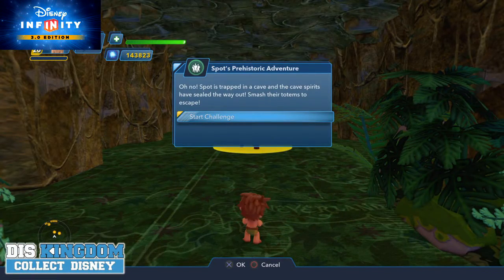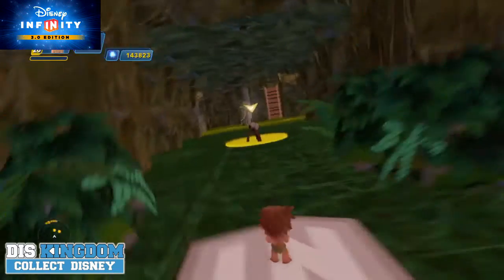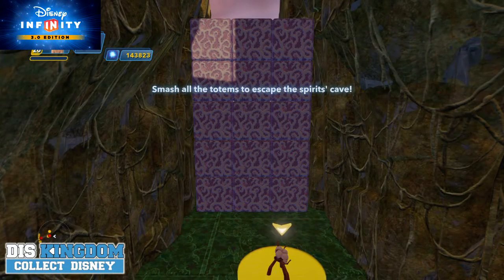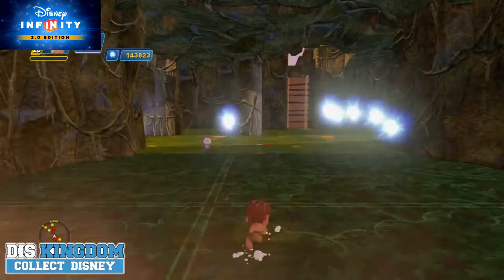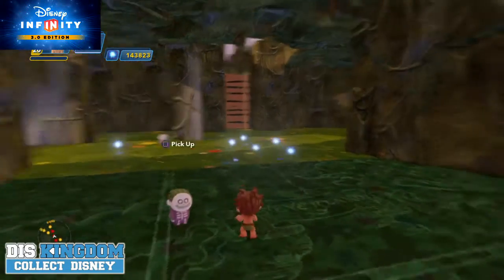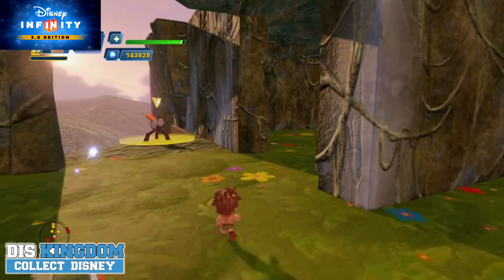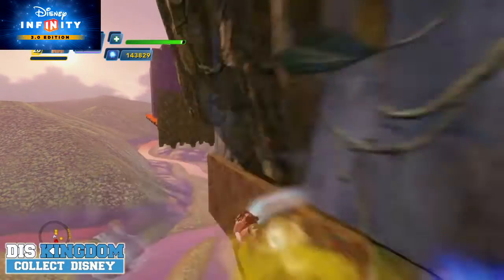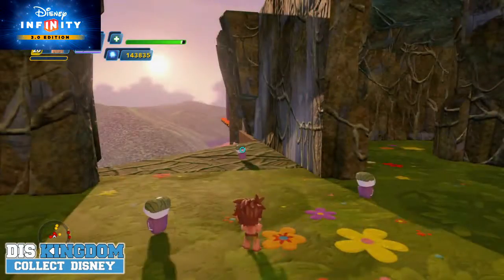Spot is trapped in the cave and the cave spirits have sealed the way out. We need to smash the totems to get out — free and smash all those totems to escape this spirit's cave. Okay, let's get going. Whoa, did I do that? Yes I did. Okay, so there's another one.